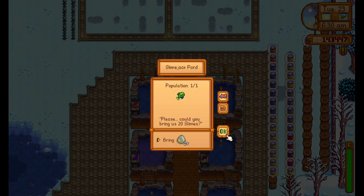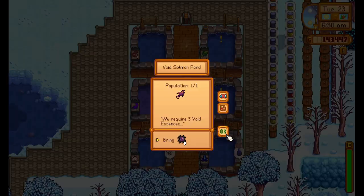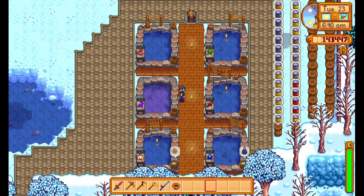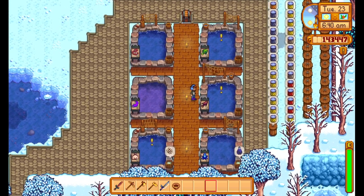So what do you want? Bring us 20 slimes — okay, I can get 20 slimes. This guy wants 5 void essence, I can get them too, they're pretty easy. But actually you can see that this one has turned purple. And they're one of the only four that will turn the water a different colour.